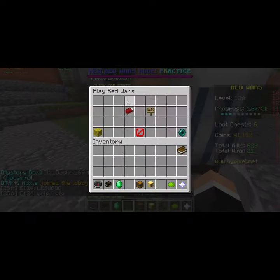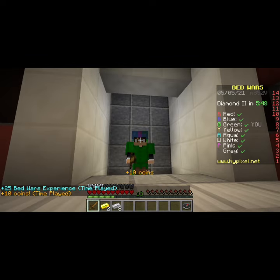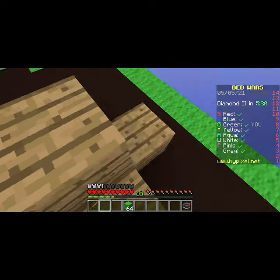Today we are going to be using the anti-cheat void trap to actually trap a few people. First off we just get some materials because of course you need blocks to actually build it. I had extra gold so I decided to build a bed defense, and then it's time to actually build the real thing.